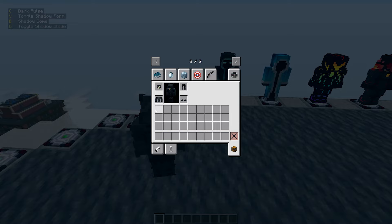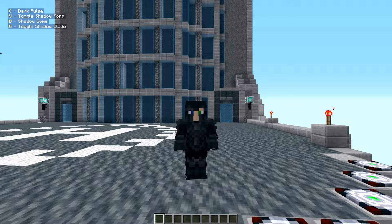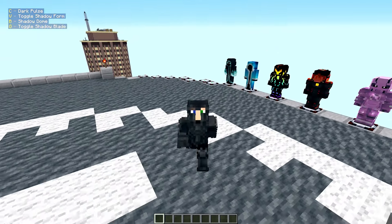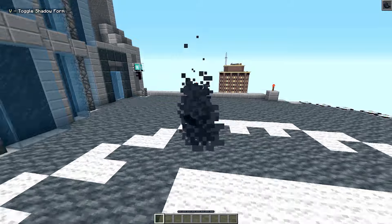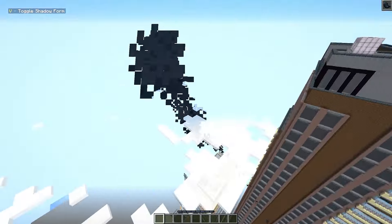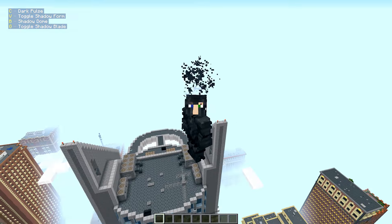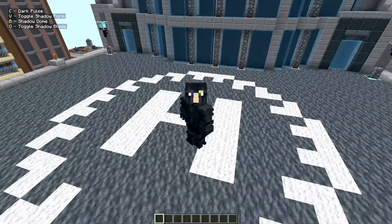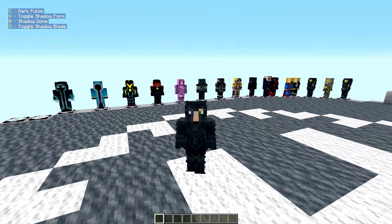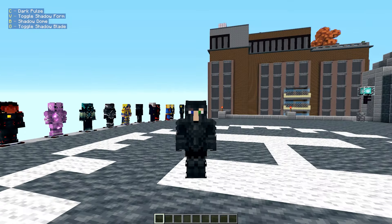Next character is Phantom Knight — I'm not gonna cap, he does look like Batman with a Magneto helmet. We got dark pools for him, and a shadow form. In shadow form he can fly, and without shadow form he just levitates. The shadow is keeping him up — that's actually a cool idea.